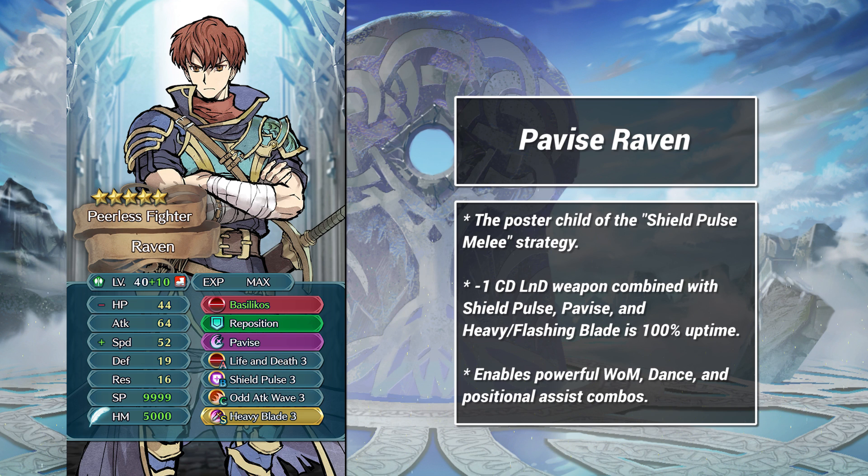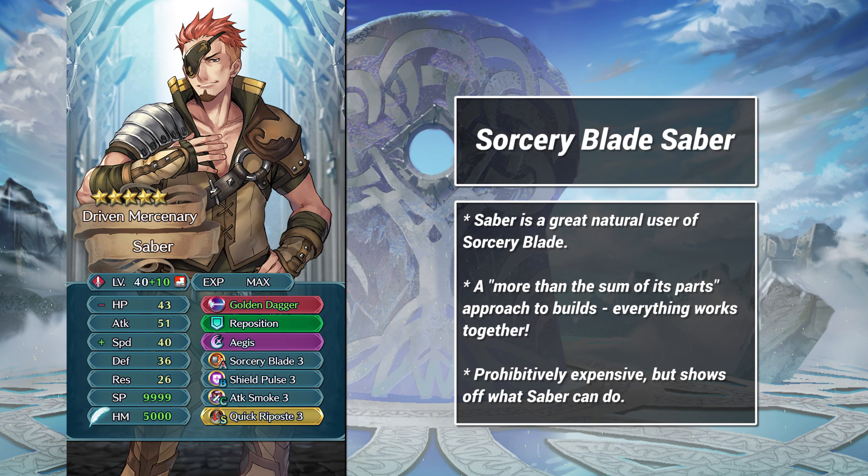Next up is a Shield Pulse Raven build using doubled-up Life and Death. Although this set is weaker than a Galeforce build, it's a unique option that Raven can use if you want something different and fun. The combo of Pavis, Shield Pulse, and Heavy or Flashing Blade enables 100% uptime on the defensive special, and makes Raven almost impossible to kill in a single round of melee. As a bonus, the near-guaranteed survival ensures that Raven can be danced off of Wings of Mercy, or be used for other nasty tricks. The only reason this works is the sheer power of Raven's offense. Player-phase Shield Pulse builds need absurdly high damage output or effective damage to excel — Raven fits the bill, thanks to his personal axe with built-in Life and Death. The rest of this build kind of makes itself: three spots are taken by the combo, the special, the seal, and the B skill.